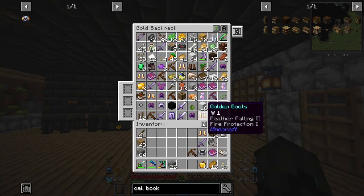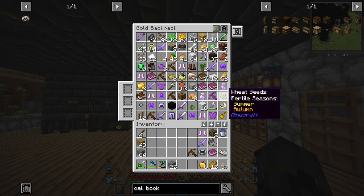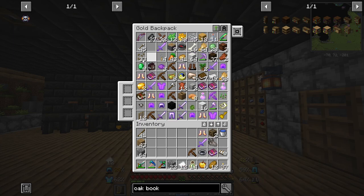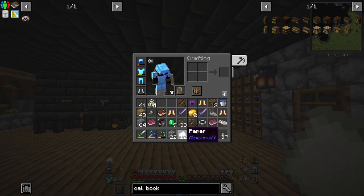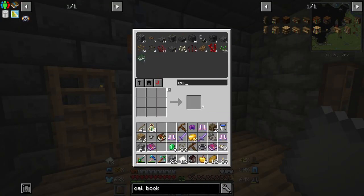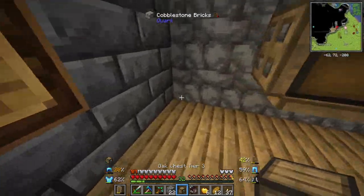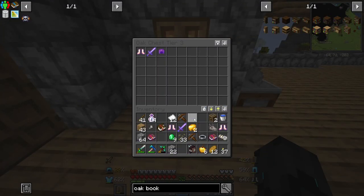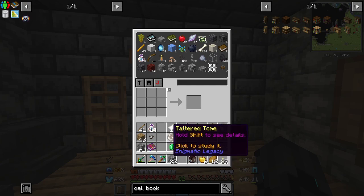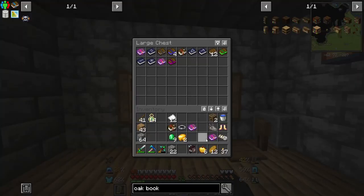Time to take a look at all the loot that we got — we definitely got a lot. Some of which is useful and some of which is less useful. Bottles of enchanting is great. Pillager bag — I definitely want to open that. I'm going to take this oak chest and place it over here, and all of the gear, enchanted gear, weapons, I'm going to put in there. Whereas the items and things like that can then be sorted into things like this.